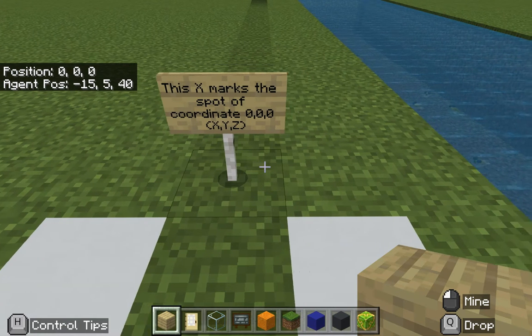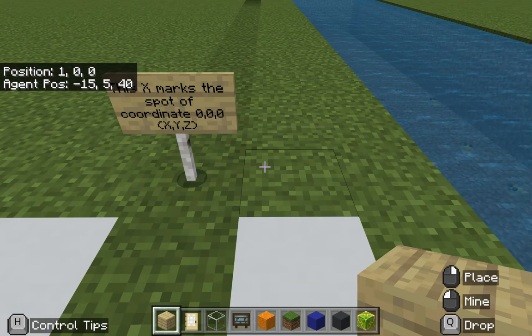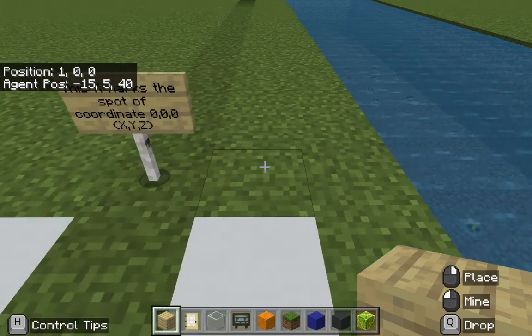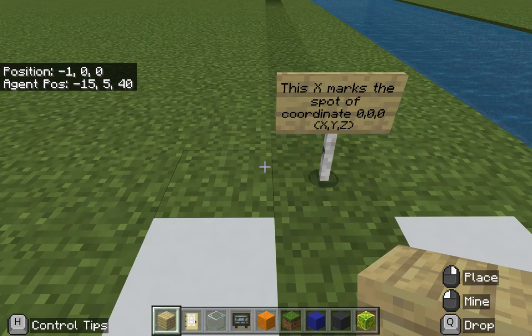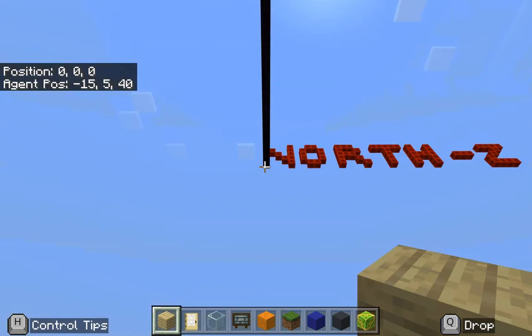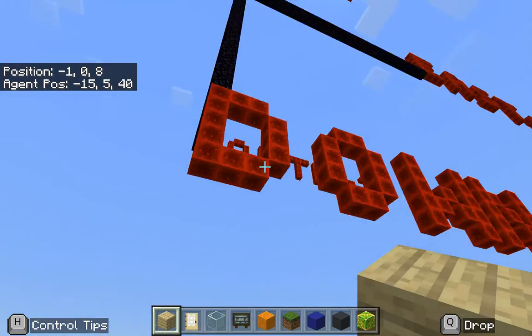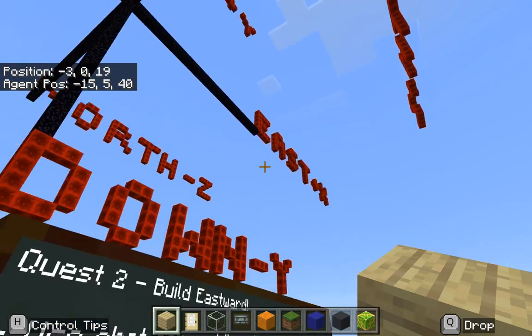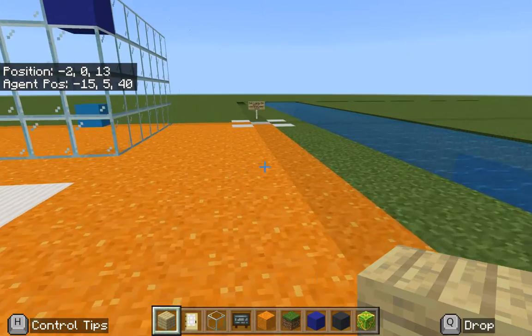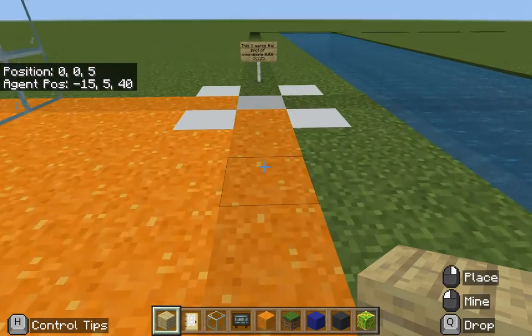If I move to the right one, the x goes up — goes up to 2, etc. And I can also go to the left and go into the negatives. So there's the x. You can also look up at this big compass, and there you can see east is positive x and west is negative x, which is why it was going up and down only on the x.